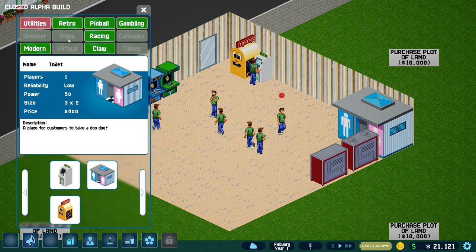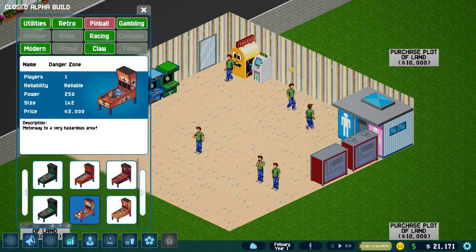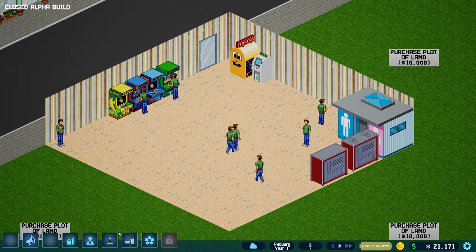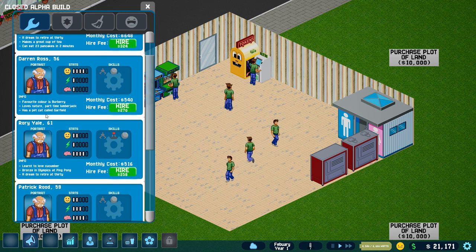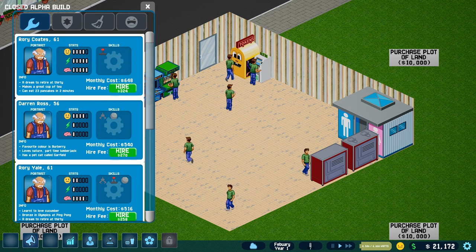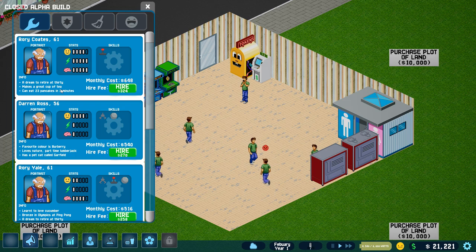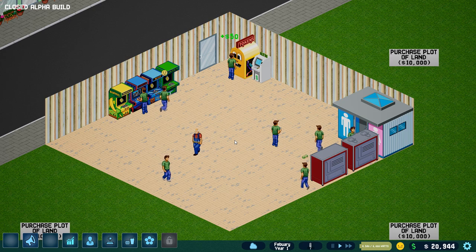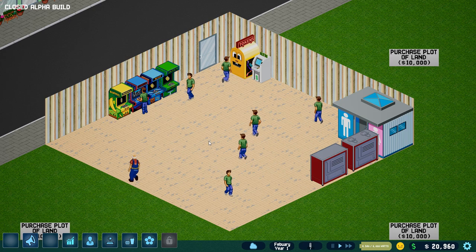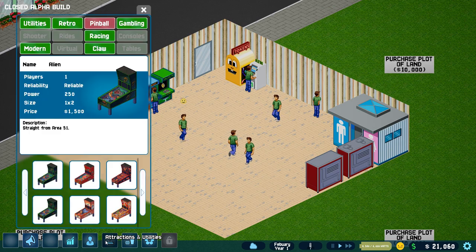Let's mix it up a bit. How about a pinball row? You can see the differences — they cost different things and have different reliability ratings. Speaking of reliability, let's go get ourselves a staff member. We got Rory, Patrick, Darren — they all kind of look the same. This guy is amazing, he's expensive — he can eat 23 pancakes in two minutes! I don't know what to make of that. Rory's going to go fix things; he even has to go to the bathroom first.